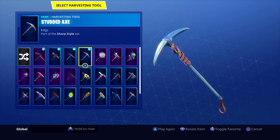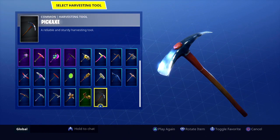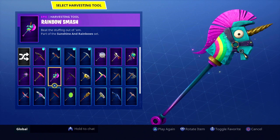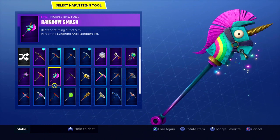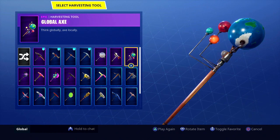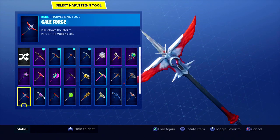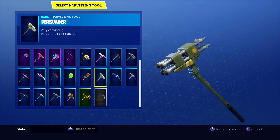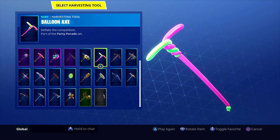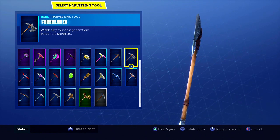When it comes to pickaxes, you're probably going to want something like Studded Axe, Batsicle, or Forebearer — something pretty much the same size as the default pickaxe. Rainbow Smash is very big and has that mystic magic effect coming off it, so it may give away your position. The Global Axe may block your screen too much while farming. Lolly Axe and Balloon Axe are just too bright. If I'm running a pickaxe for competitive, I'd definitely go with Forebearer — looks cool and doesn't take up screen or have bright colors.